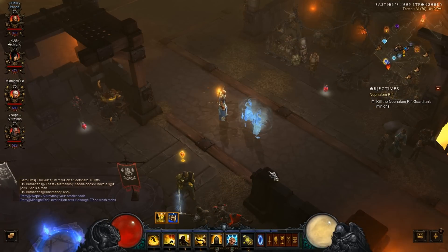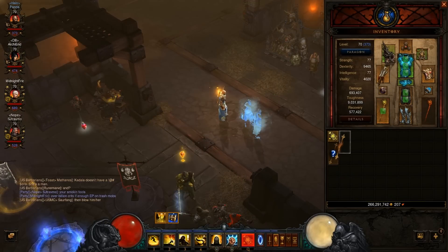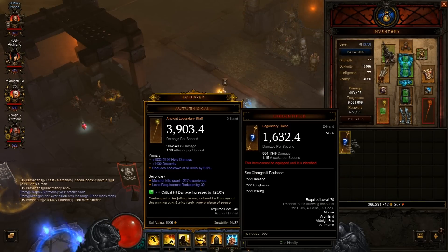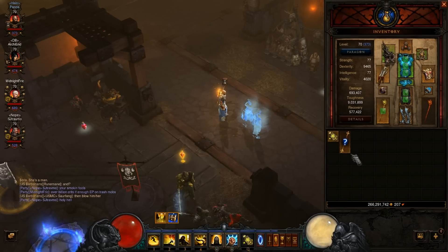Hey guys, it's Bruce here back on another video. This monk in the lobby just dropped the staff. I need it for my build, so here we go.